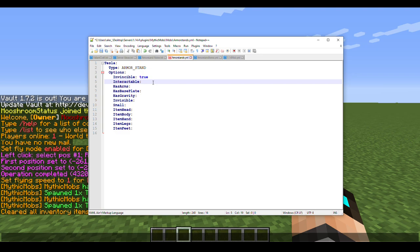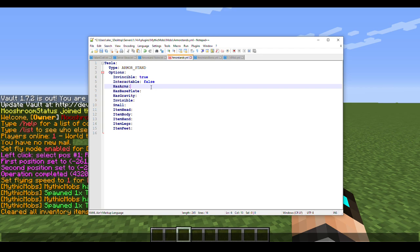Next is 'interactable'. This is a big one — by default it's set to true, but as a general rule you always want to set it to false. If it's true, players can take or give equipment to the armor stand, which means they could lose their items if the stand gets removed. So always set this to false. For this tutorial I'll set it to true temporarily since the armor stand will be visible.